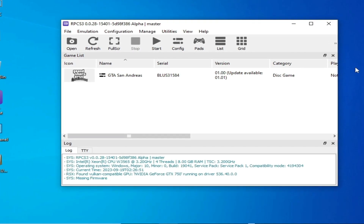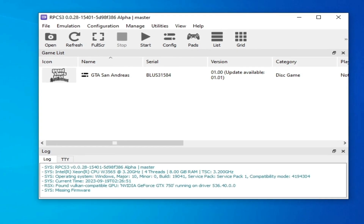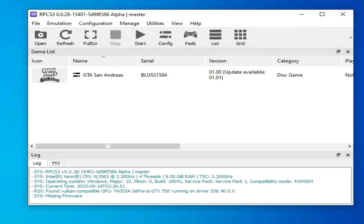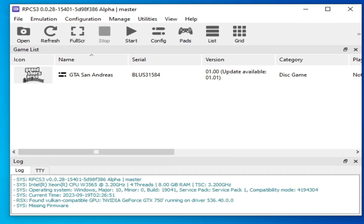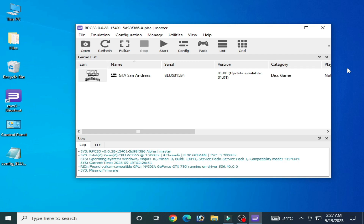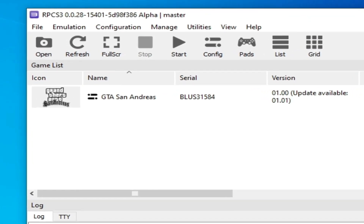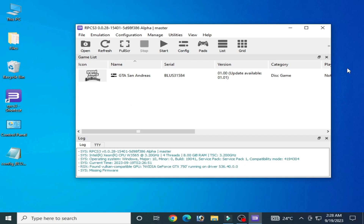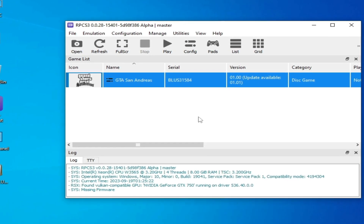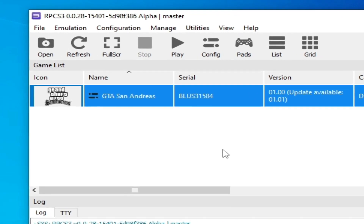Solution number eleven (the last solution): if you have only 6GB of RAM installed, you may face a lot of issues with RPCS3. You need a minimum of 8GB RAM, ideally 16GB, and make sure you have a more powerful CPU and GPU. If you are still having issues, comment below and I will explain more.